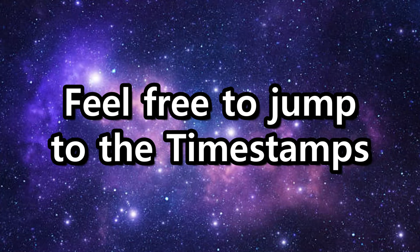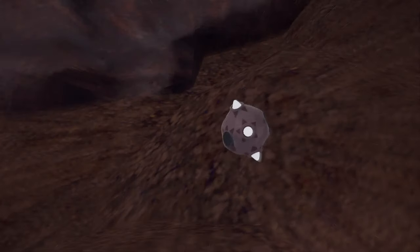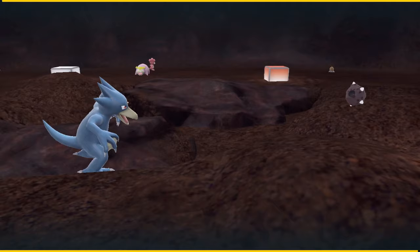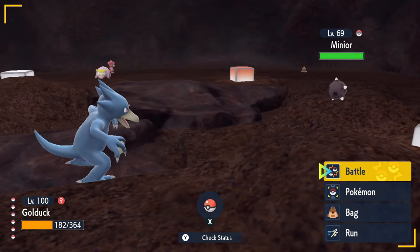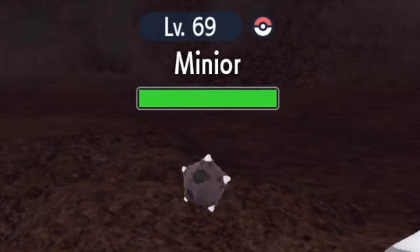This video is timestamped for your convenience. Minior is a pretty interesting Pokémon — a flying rock that initially looks like a simple star-shaped meteor, but Minior has a secret. This is not its true form.